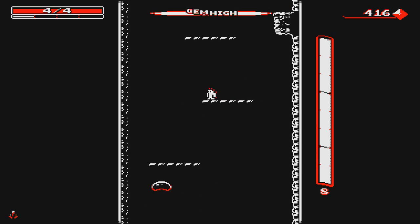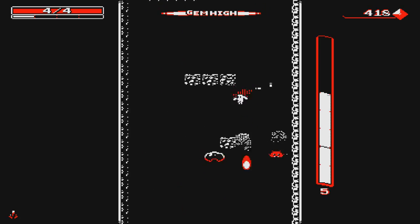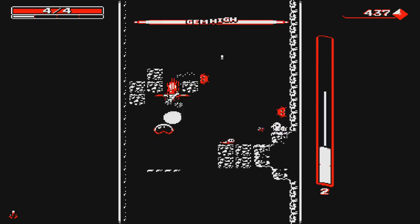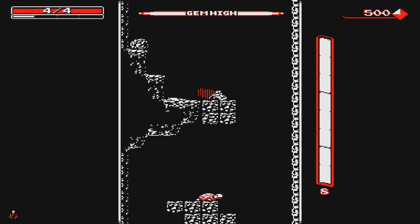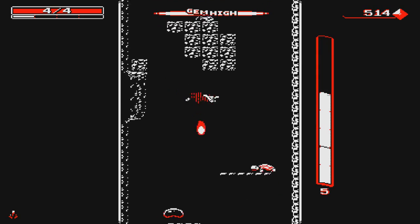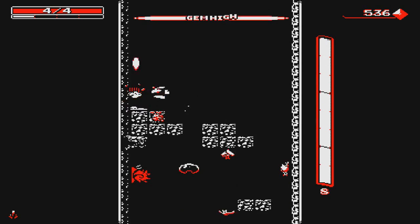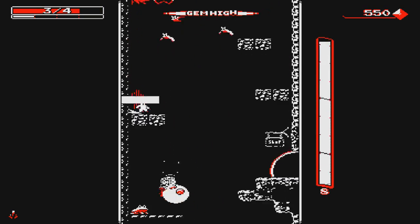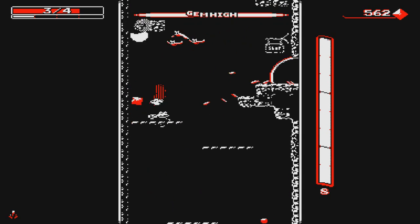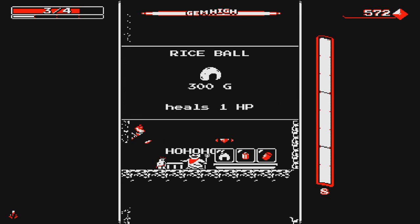The way the game is structured is there are floors, sort of like an Isaac. I believe the first set is just two floors. Then we get to the catacombs — a Halloween-y looking area filled with skeletons and spooks — which is three levels deep. Then there's one after that, again I think three, and so on and so forth. Each one has its own set of enemies and tiles you can encounter.